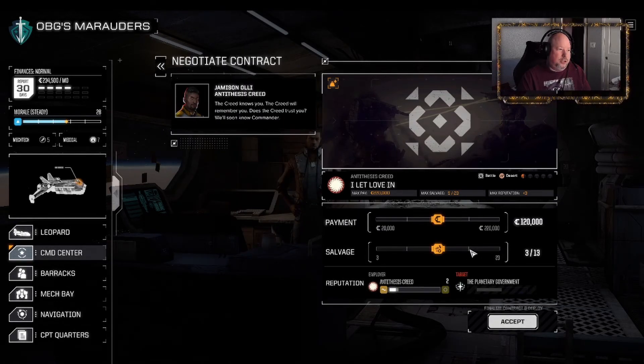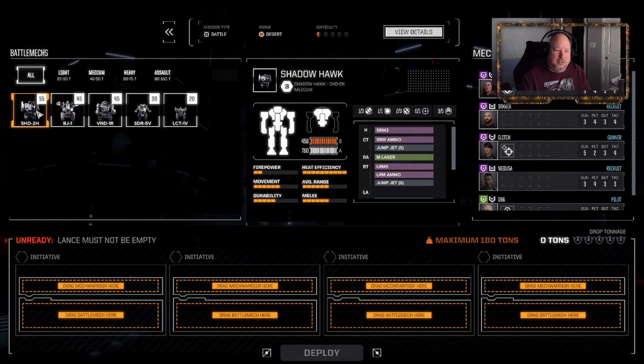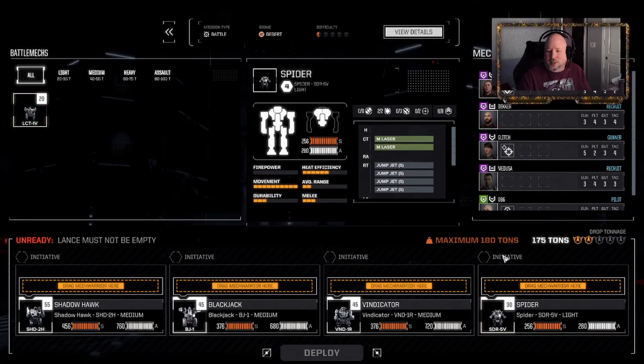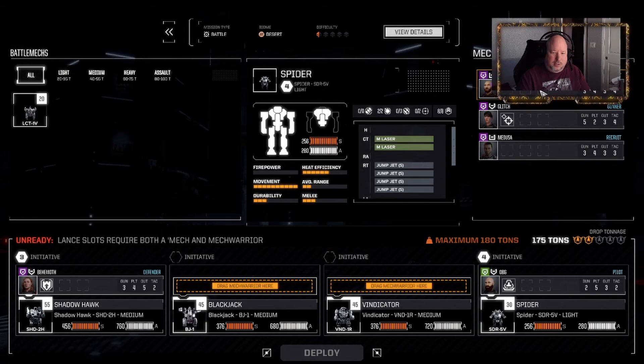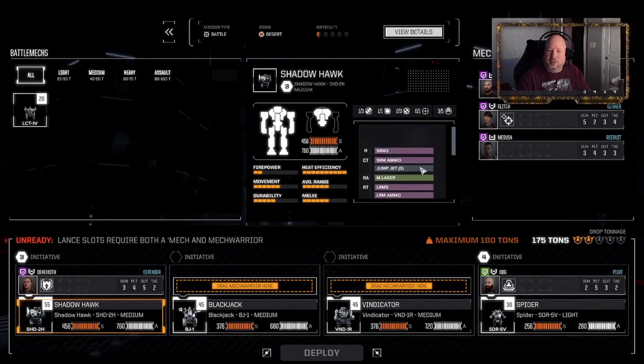This is vanilla, which means mech parts are probably the most effective way of getting money. So we are just going to go full salvage - 5 out of 23. We have a 180 ton limit. So we're going to put the Shadowhawk, the Blackjack, the Vindicator - that puts us at 145 - and we'll bring in a Spider, puts us at 175. OBG gets the extra evasion pip, so we'll put him there. Shadowhawk is going to be up front with his medium laser and AC5's tricky tricks.